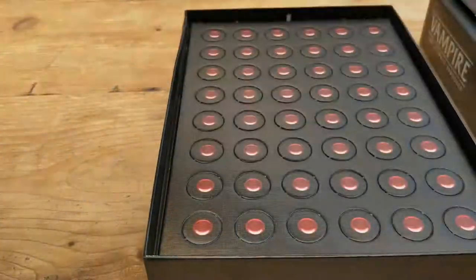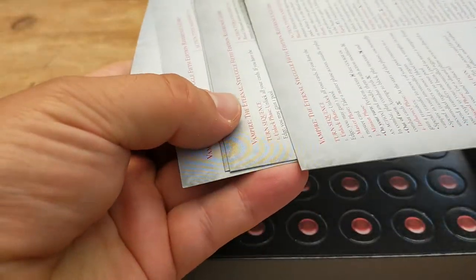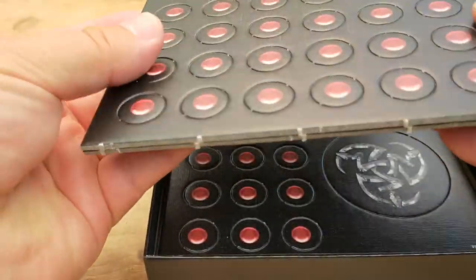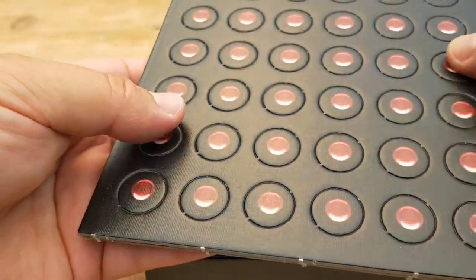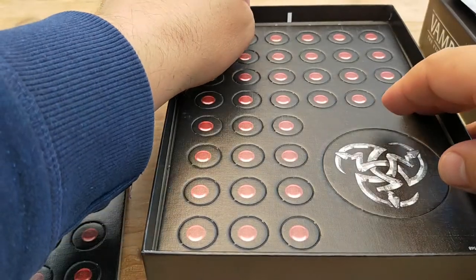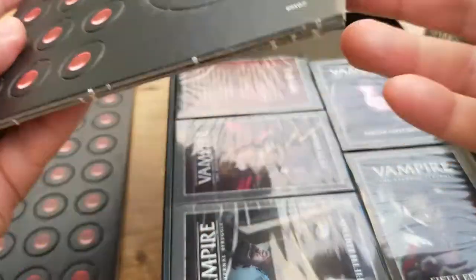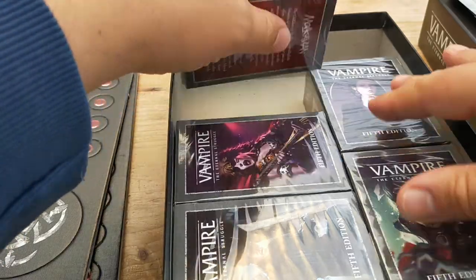Underneath the rulebook you've got some quick references for the various starter decks inside, and you can download those as well. You've then got several sheets of fairly thick tokens which represent your blood. I'm going to be using glass beads and using these tokens as a backup. You also get this nice big token called the Edge, which gives you a slight advantage in the game. And then right at the bottom here you've got the various decks.